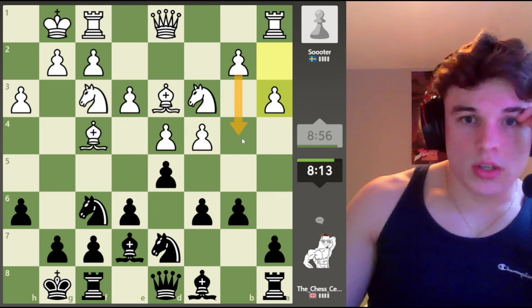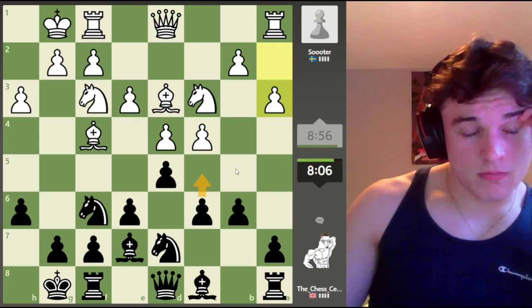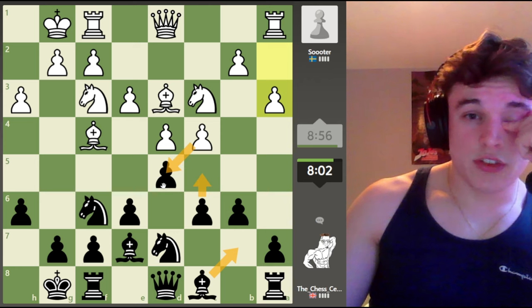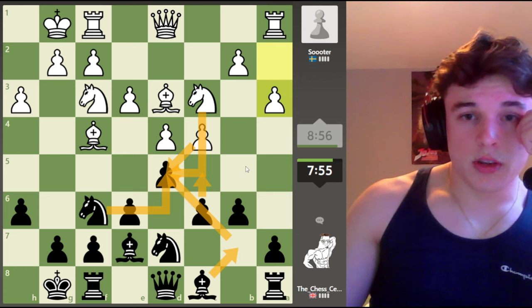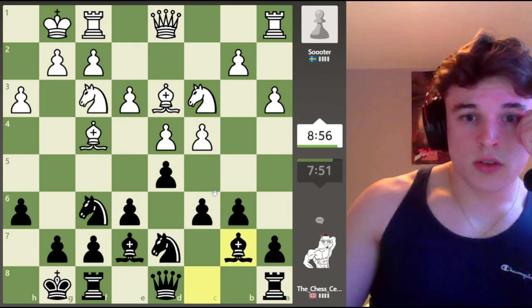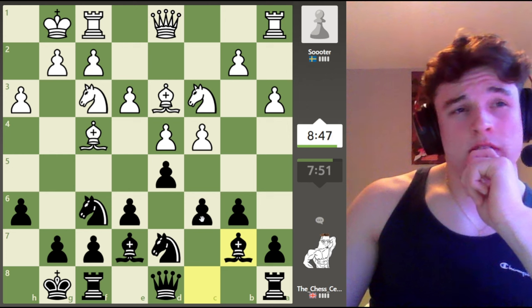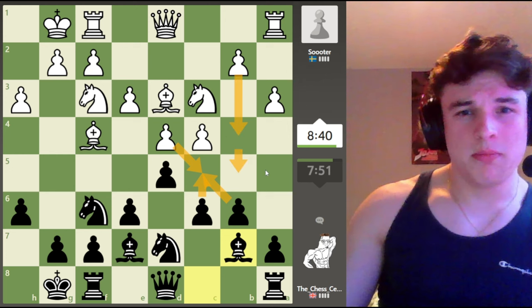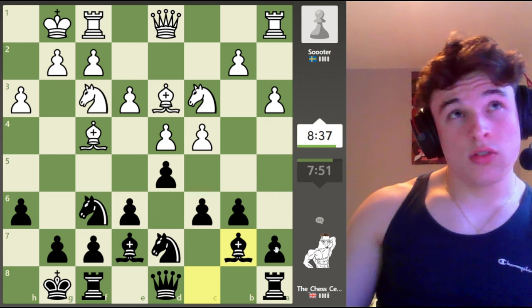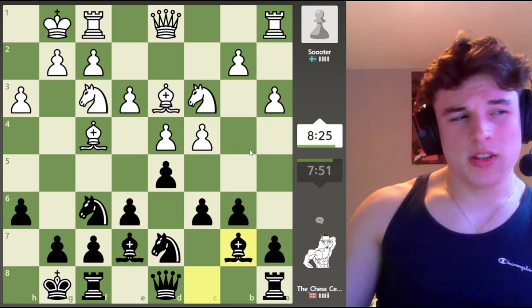Our opponent goes a3, looking for b4 to clamp down on the c5 square. We could go c5 straight away, but I'd like to go Bishop b7 first, so that after c5 — takes, takes, takes, takes — we don't end up with an isolated d pawn. I'm expecting b4, and after b4 we could probably go c5. Something like takes, takes, a6, and b5.